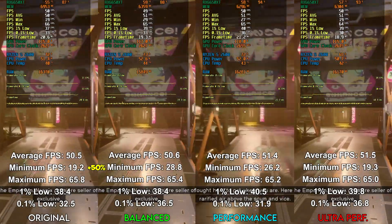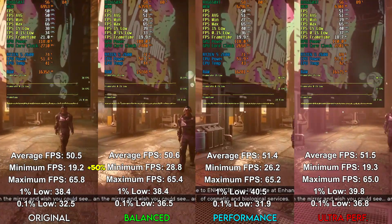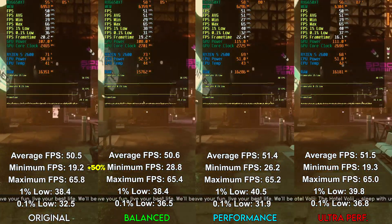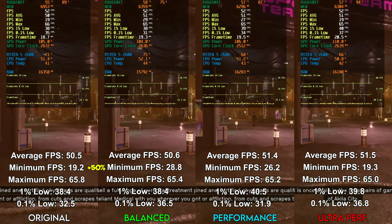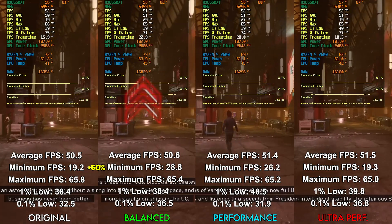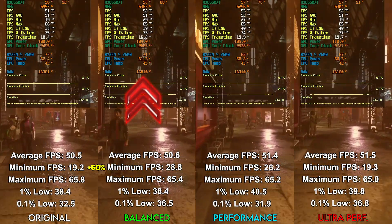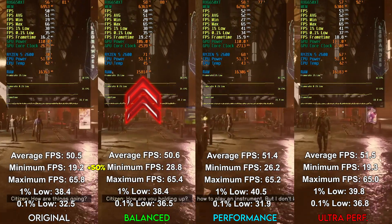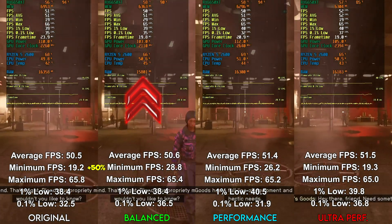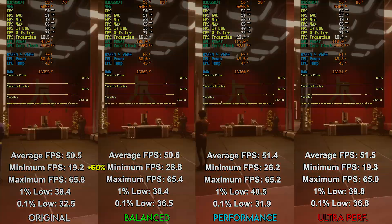The performance version generally had the best metrics in Neon, on average 2-3% better than the balanced version, and even better than ultra performance with the exception of 0.1% lows. The difference wasn't huge and personally I would just choose the balanced version for simplicity. RAM usage was also lowest on the balanced version, though the difference wasn't as drastic as in New Atlantis. In terms of VRAM, all versions of the mod performed very similarly but considerably better than original settings, using on average 600-700MB of VRAM less.